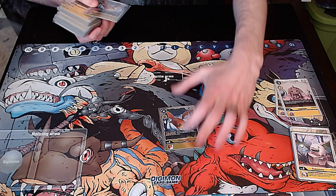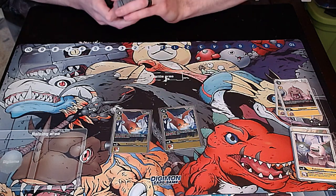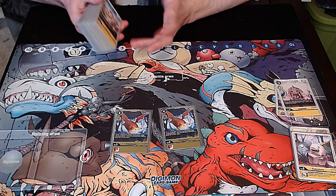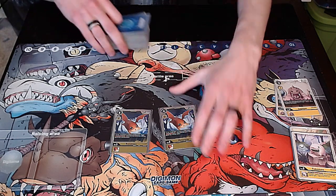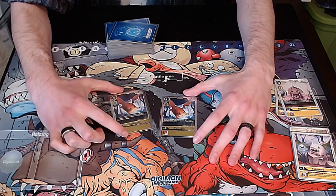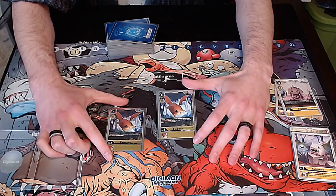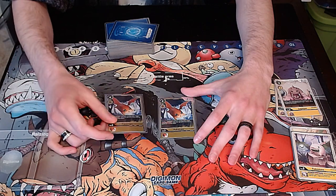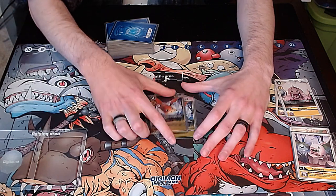We have two copies of the Promo Patamon. Again, you're going to be at low security a lot, and this is Leopardmon and Mastemon — both of those cards have effects to pull out level threes and level fours. So pulling this card out for free and giving yourself an extra recovery, and then with Leopardmon, giving it jamming, is quite hilarious. Absolutely love this card.